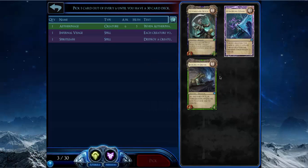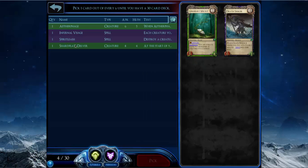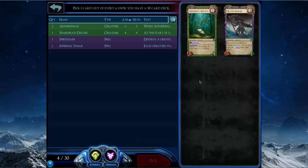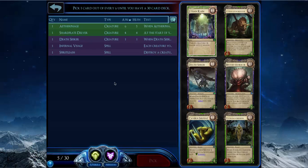I'd rather try to make a Spirit Leash-focused deck than just have a good Torrent Soldier, so I'm going to take Spirit Leash. These two cards are mediocre, so Shard Plate Delver is what I'll take here — it's a great card if you can give it Regenerate with Infernal Visage. They'll have a tough time taking it down because it just grows every turn. Gym Heart Sprout is unplayable, so I'll take Death Seeker. It works with Spirit Leash, and if I pick up some Corpse Crawlers it'll work there too.